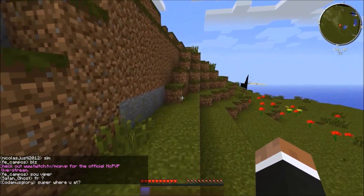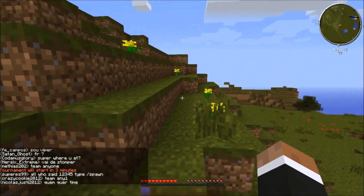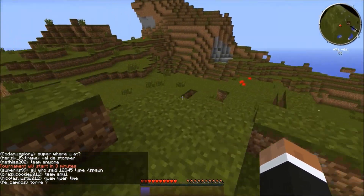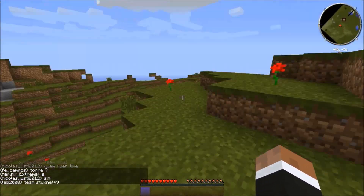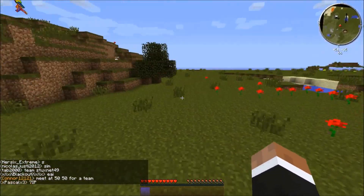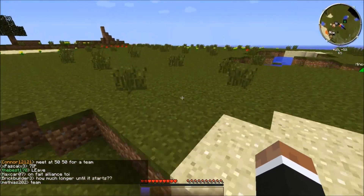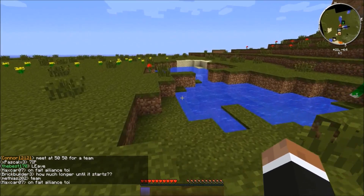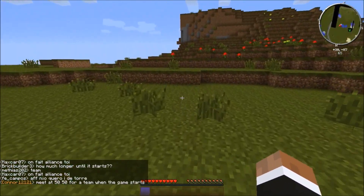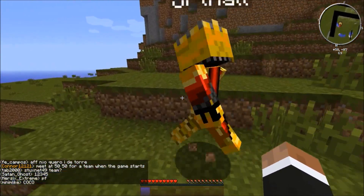How the kit works is you start off with a blaze rod. If you hit an opponent, it will knock whatever they have in their hand into their actual inventory rather than their hotkey. So it could be a crucial move in a PVP battle — if you knock someone's sword into their inventory, I can beat the heck out of them with my sword while they're using their fist.